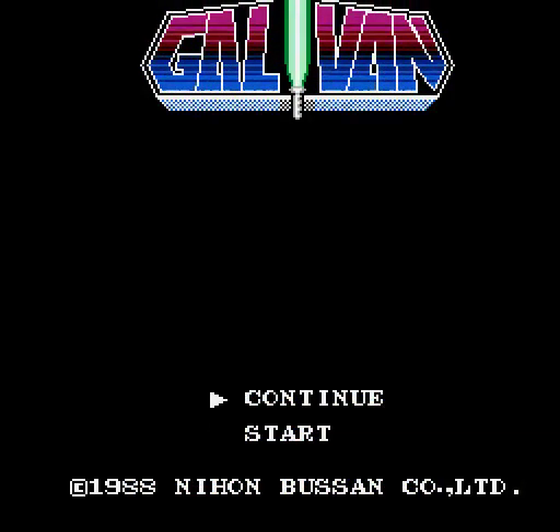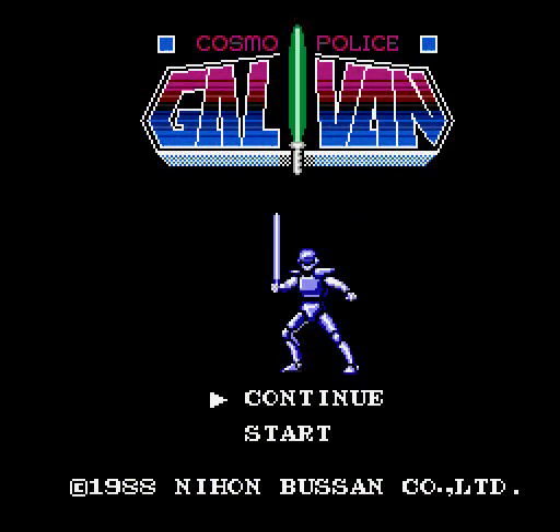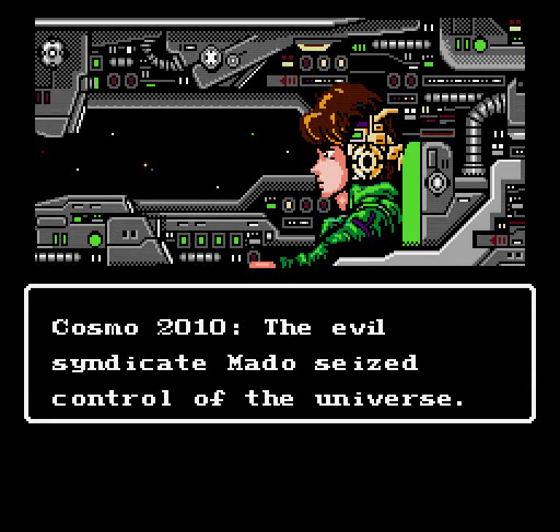We enter June with a very interesting game. Along with Blaster Master, this is certainly the best game this episode. Cosmo Police Galvan from Nihon Busan, aka Nichibutsu. This is one of those hidden Japanese gems you always hear about, which has been given a very helpful English fan translation. The backstory sounds a lot like the plot of Halo, quite frankly.